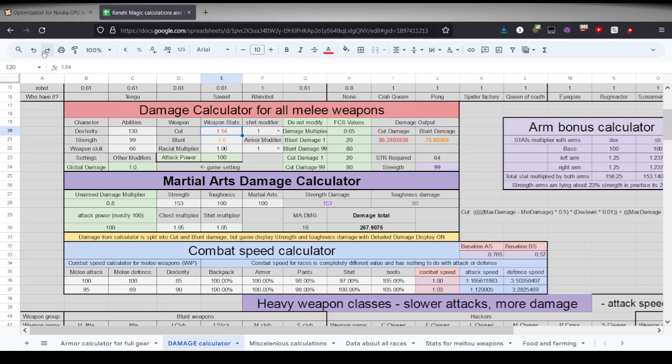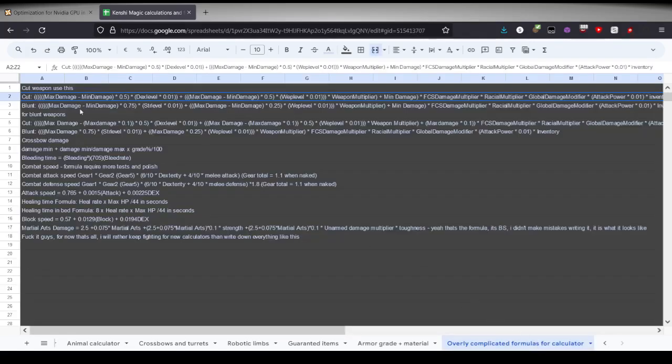According to this, it's still very good damage - 153. Nothing to be shy about. But now we take the calculation for blunt weapon. Let's go to overly complicated formulas. And for blunt - oh. This was cut. Remember when I explained the formula? It was exclusively cut damage from this formula.